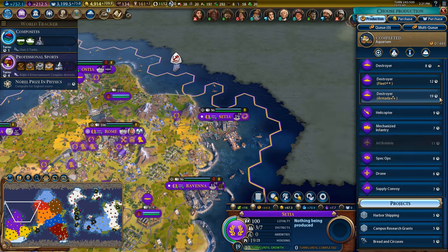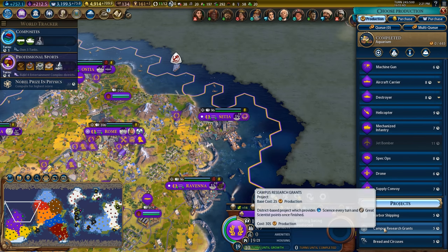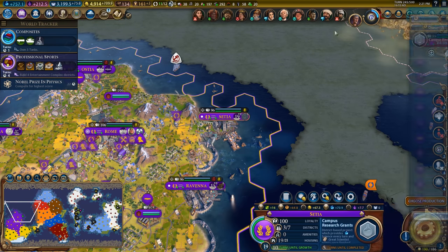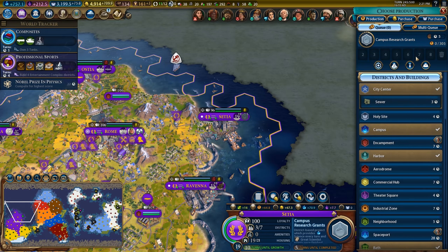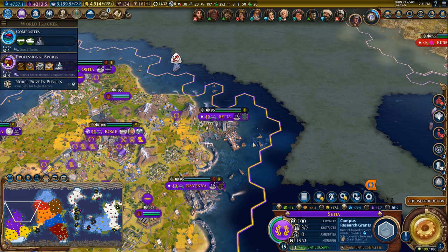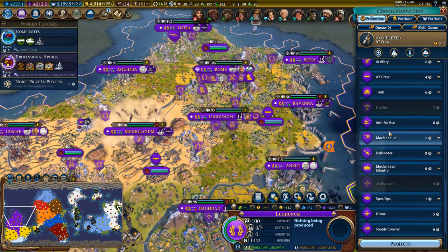In this city I'm just going to do a few campus research grants — I think that would be a perfectly reasonable thing to do. My strategy right now is I'm trying to reduce the amount of interactions I have to do in my cities per turn, so I'm just going to try to keep things ticking over.